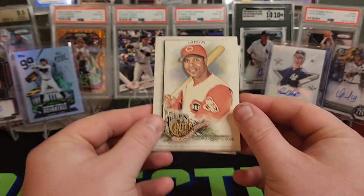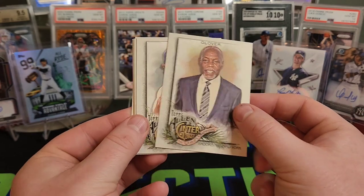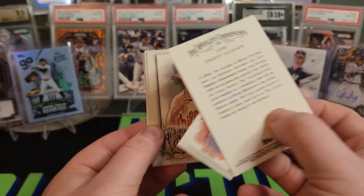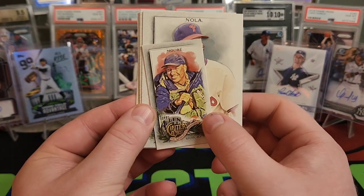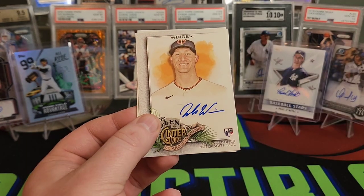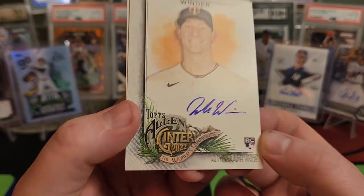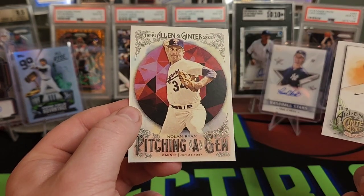Hopefully this is an auto in the last pack. Got Barry Larkin, Danny Glover, another one of that Explorer Moore, Aaron Nola, Paul Goldschmidt, Steven Kwan rookie. And there's our auto — it is Jesse Winder, on-card auto. So it is a rookie auto, not exactly the best one, but we did get all our hits in the end.